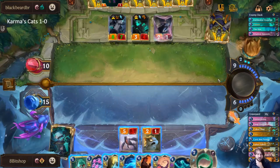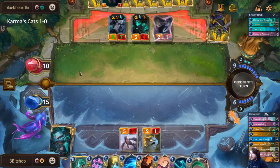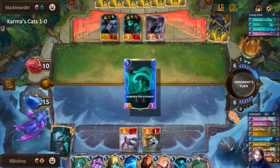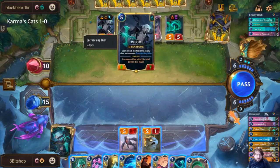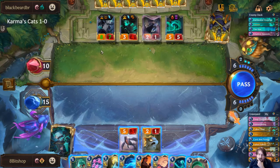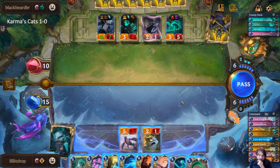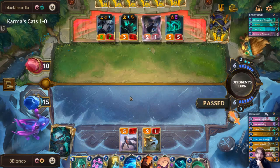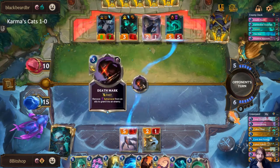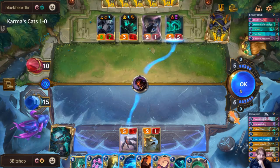Since I can't protect her with more than Nopify anyway, I'm going to play Deep Meditation and hope that they commit to playing cards now. By the way, if you pass after you play a burst spell it doesn't give your opponent the end turn button, it just gives them the pass option. This is a hard decision — we really need to make sure that Karma survives. I don't think we win without Karma surviving, but we have answers if they end up passing before they spend too much mana.